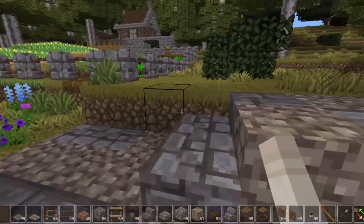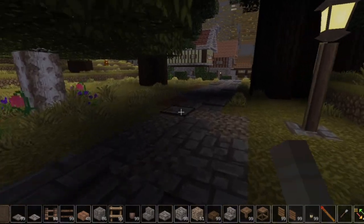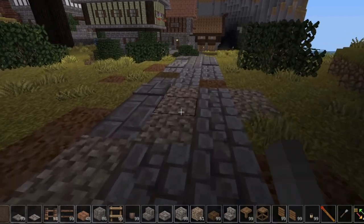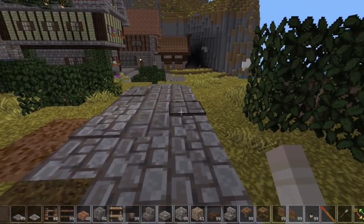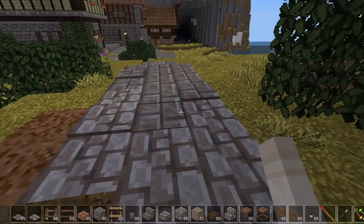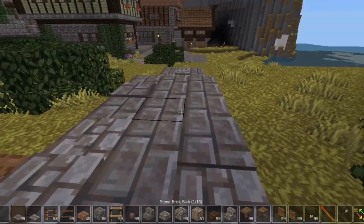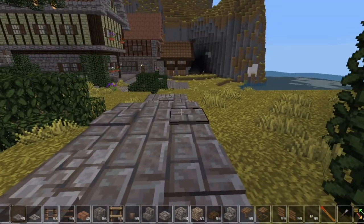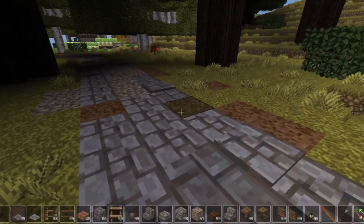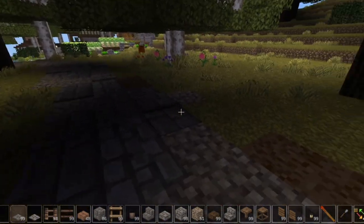We are going to take the other fork in the road — at night this looks really cool. We have our path, and one of the things I liked about Minecraft and Mine Clone 2 is the sunken path. When you create the path you can get that effect by taking your bricks in the circular saw and doing something like that, which gives a kind of textured look instead of just flat.